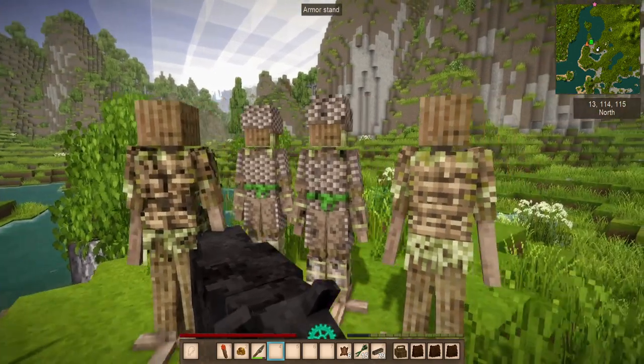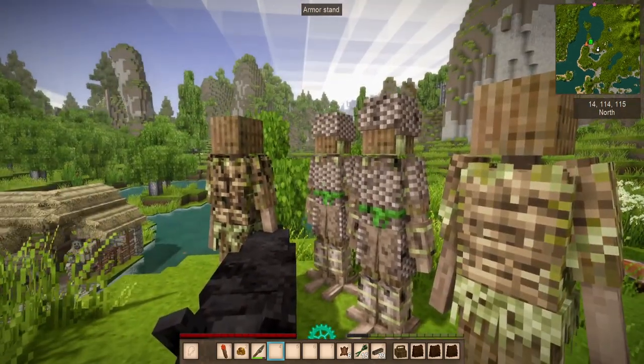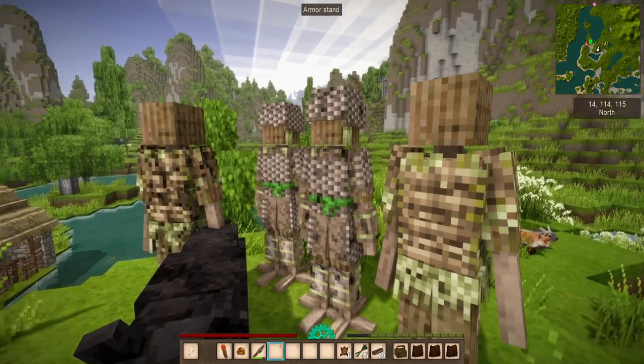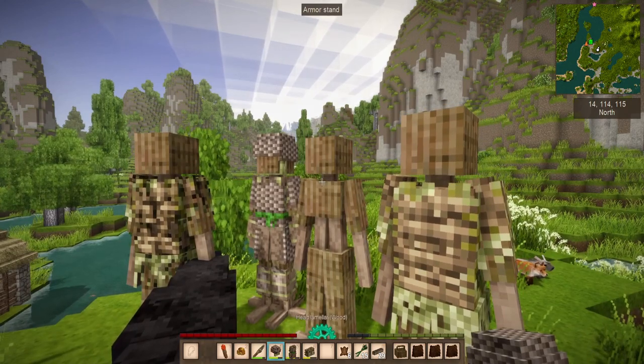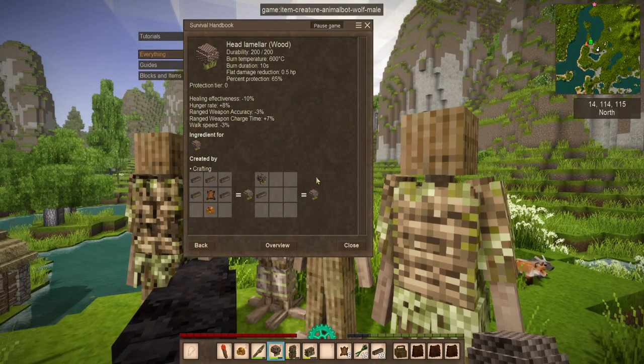That's where this other armor comes into play. You can see here we've got some clean stuff on the left and some slightly damaged stuff on the right. By grabbing these, I now have lamellar armor. It does require a few other items — resin is one of them for all three pieces of the armor, another being firewood, and the last being some kind of pelt.